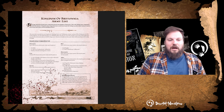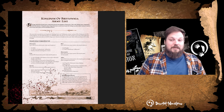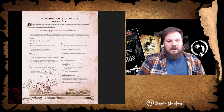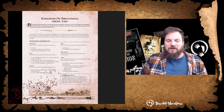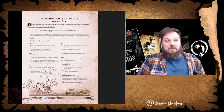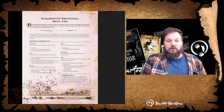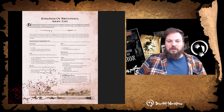For core choices you need one-plus Knights of the Realm versus Knights of the Realm on Foot — that's going to be one of the key discussion points — and then one-plus units of Men at Arms or Bowmen. Bowmen are quite good and cheap, but I think Men at Arms are actually incredibly good and we'll be going into that later.